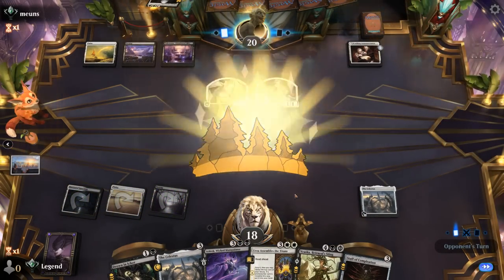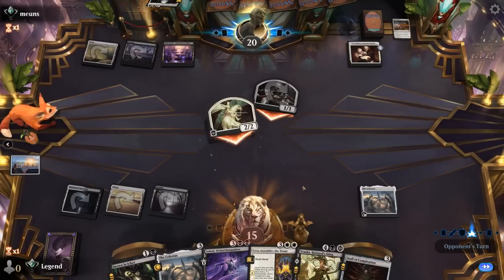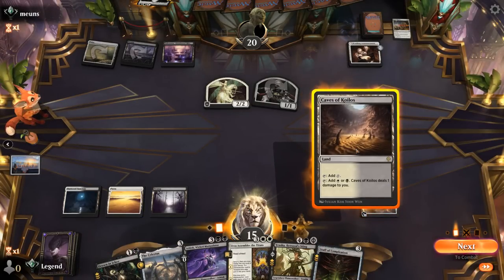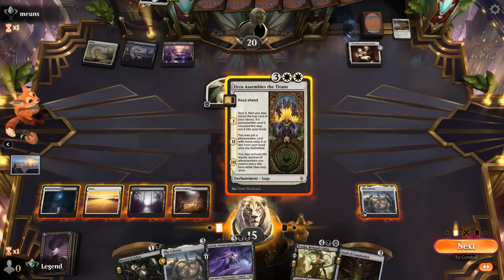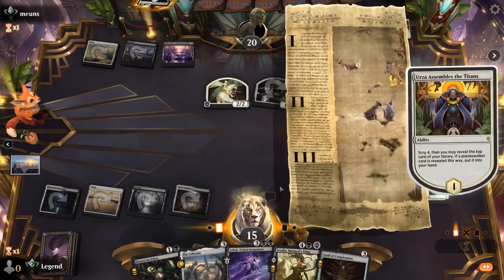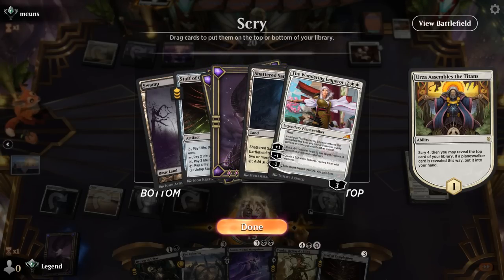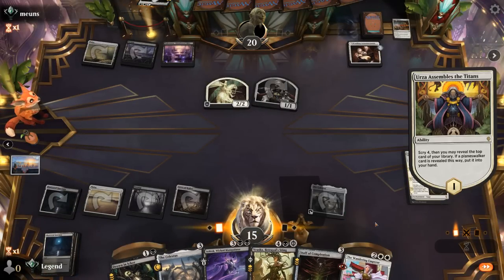We use Urza Assembles the Titans starting from chapter 1, hoping they don't have enchantment removal. Next turn I can put in a free Vraska and cast Ashiok, and if we get to chapter 3 with Vraska proliferating to it, that could be pretty awesome. We find a Wandering Emperor on top. The opponent has a Stroke of Midnight destroying our Saga — at least we get a 1/1 in return.